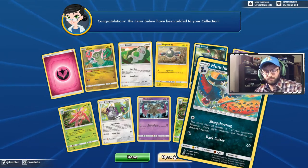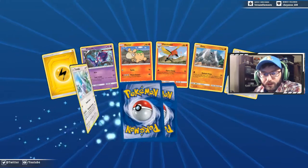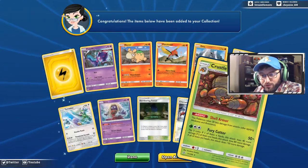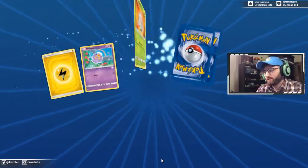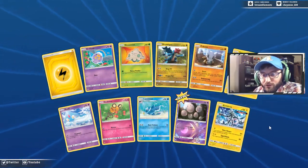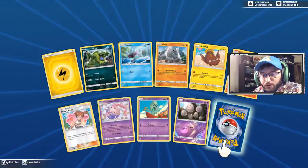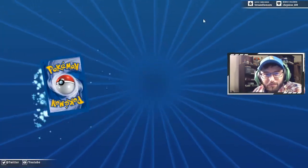We got a Honedge, Oranguru, rare is a Honchkrow. It looks like we think we're down to 60 or 70 packs left. We got Poipole bringing out the belt, Slumbering Forest — our first Slumbering Forest out of all these packs — and we got a Crustle with the Shell Armor. Prices are going to jump after Worlds because that's the first tournament this stuff is legal in. It's going to kind of dictate what's popular and what's being played.